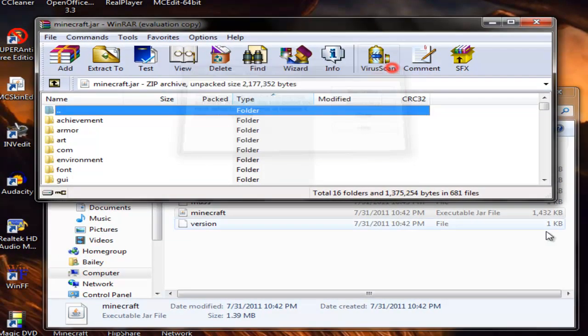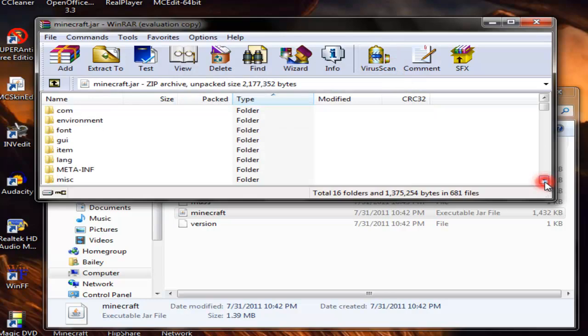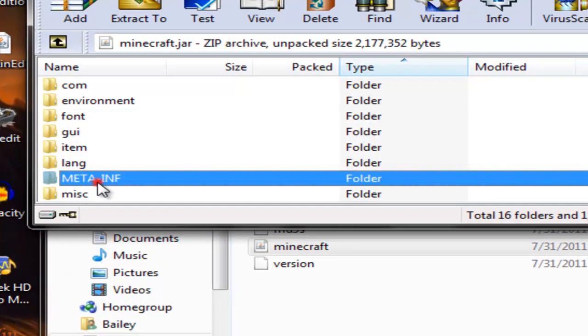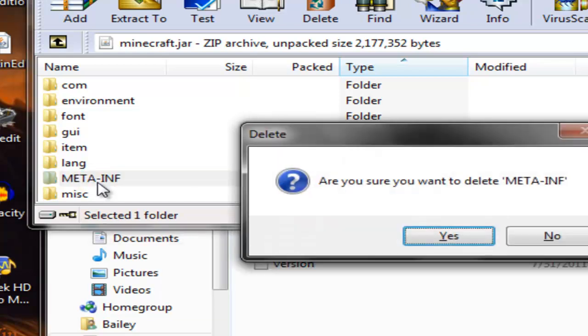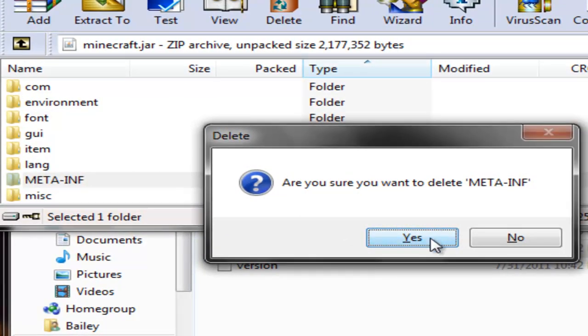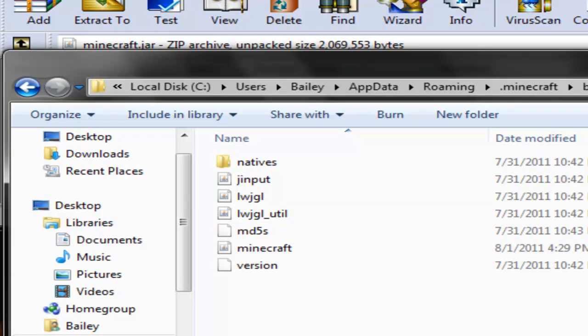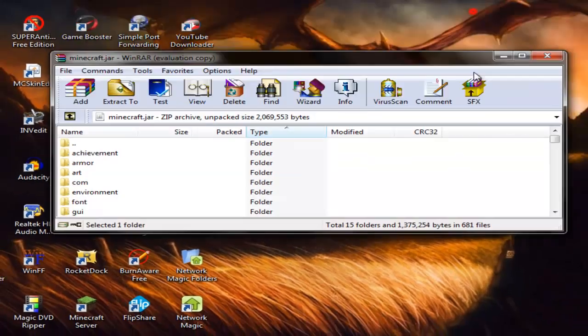You will see a bunch of folders. Just scroll down a little bit until you see this — META-INF. What you're going to do is delete that. This does not screw up your game; it's just what makes mods not work. So now once you've done that, just minimize this but keep this open.